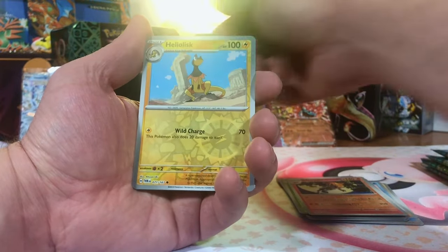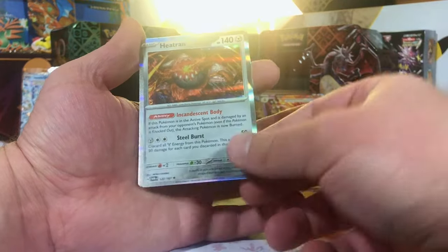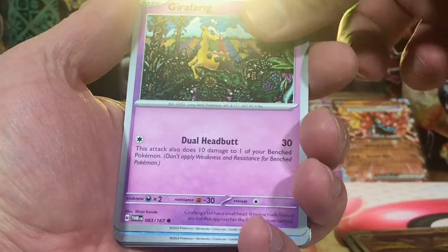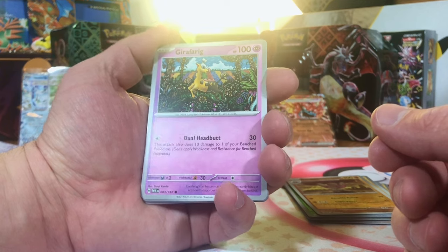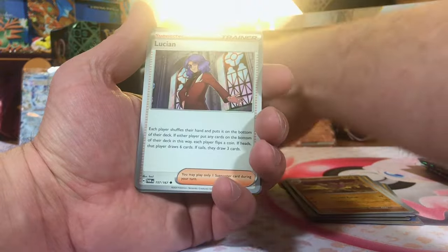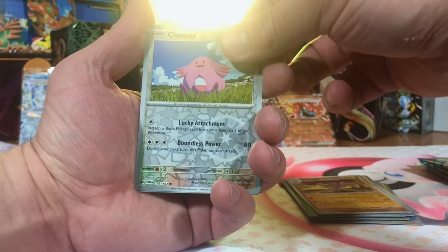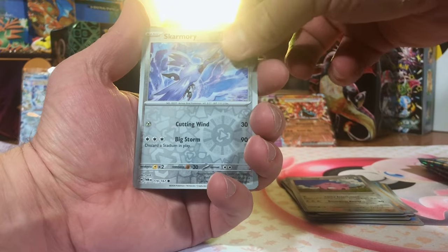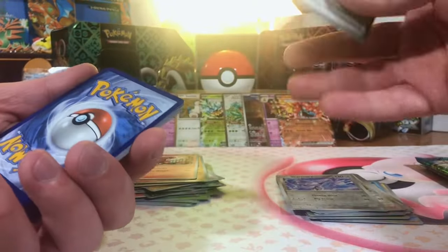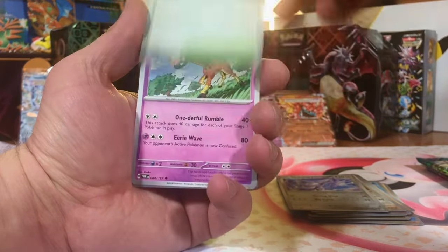Heliolisk Skitter. And Heatran Hollow. That's a beautiful Girafarig, actually — that is a really nice artwork. Man, the artworks in this set are really, really impressing me. Chansey Reverse. Skarmory Reverse. And Iron Leaves Hollow. Still no SIR yet, but I'm holding out hope. And we have the Booster Box as well.